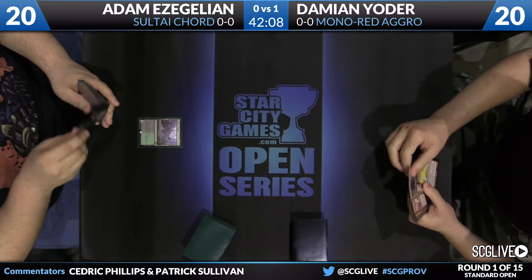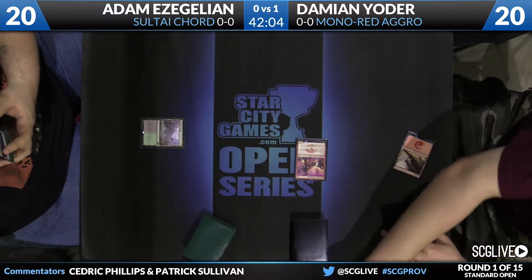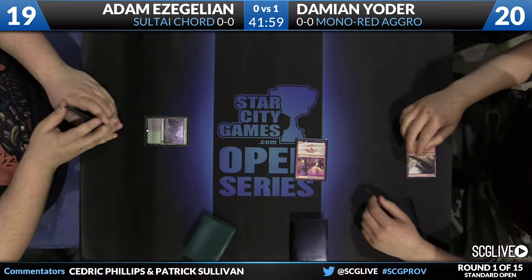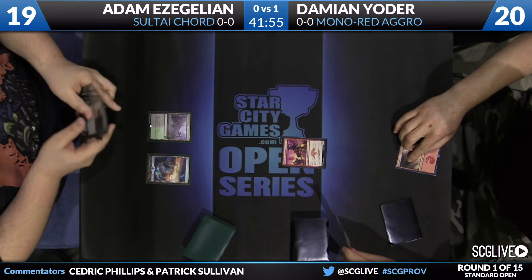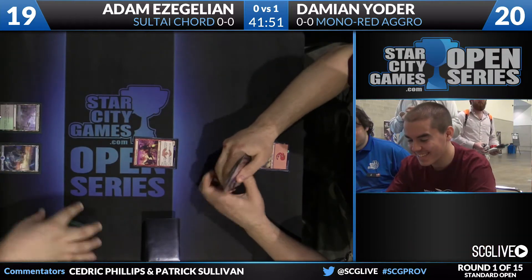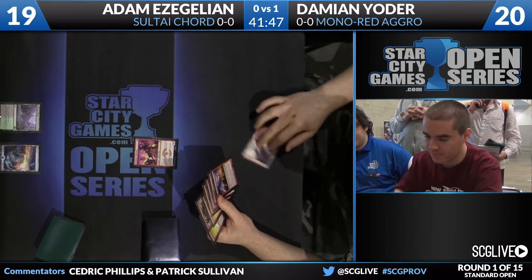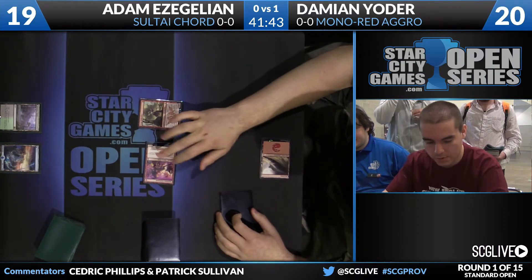A Llanowar Wastes will start things off for Galion. A Monastery Swift Spear — a good lesson in game design: there are some effects that are fine to happen once but not fine to happen every single turn. One of those effects is 'your opponent can't attack.' Jace the Mind Sculptor unsummoning once in a game — that's fine. Unsummon every turn — not great.